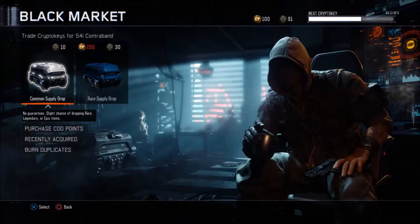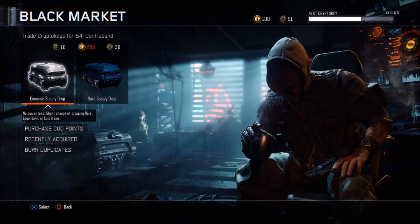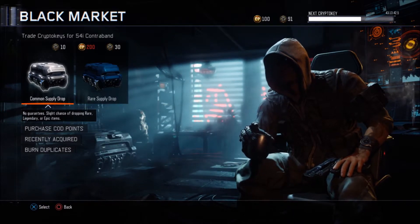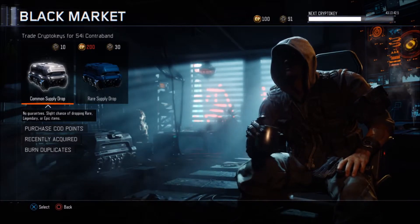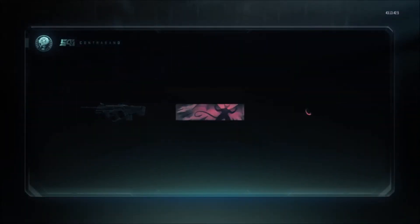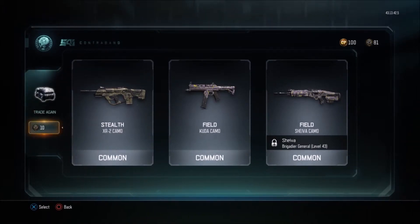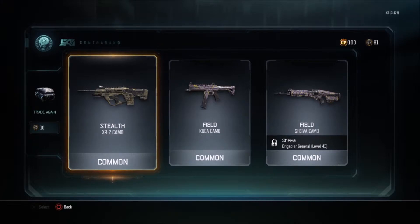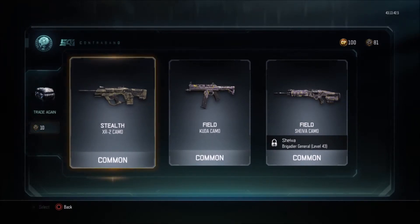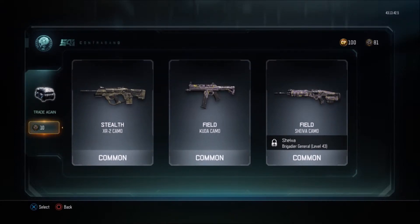I got enough for like nine more goes, so from now on we're gonna go for common supply drops. None of these common supply drops are gonna surprise us. We got stealth, field, field, one for the XR2 camo, Kuda, and Shiva — I do love the Shiva, the two-shot kill. Let's go for another trade, eight more to go.